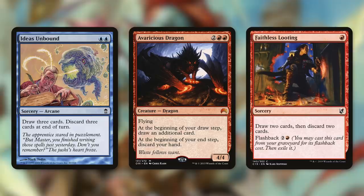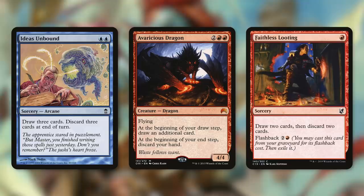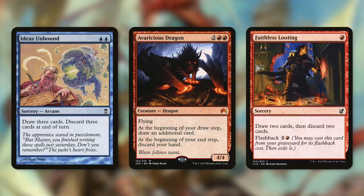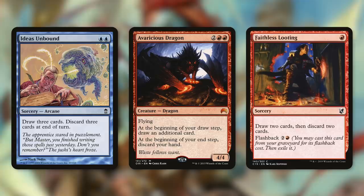When it comes to some draw spells, let's start with things like Ideas Unbound, which basically lets us draw three cards but then at the end of the turn we have to discard three. Now Obeka says, you know what about the discard three? Let's just not do that. Let's just draw three cards for two mana, and at the end of the turn that trigger gets removed from the stack — so you don't have to discard. That's a pretty good deal.